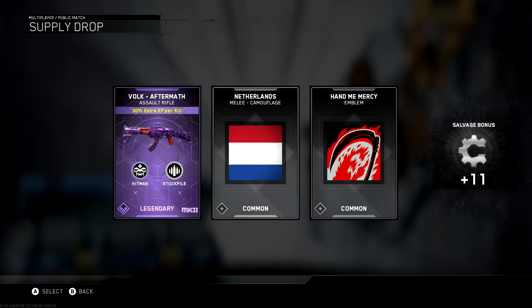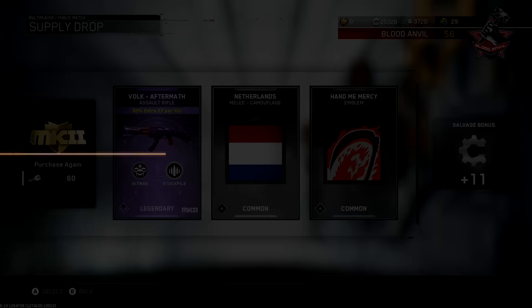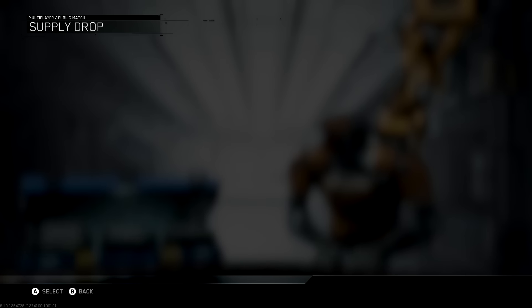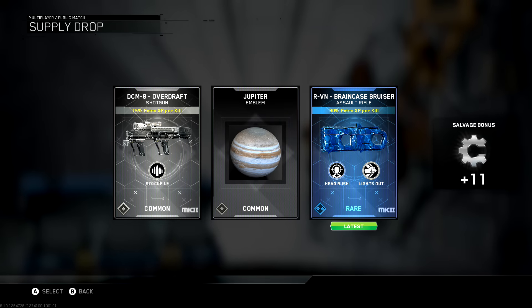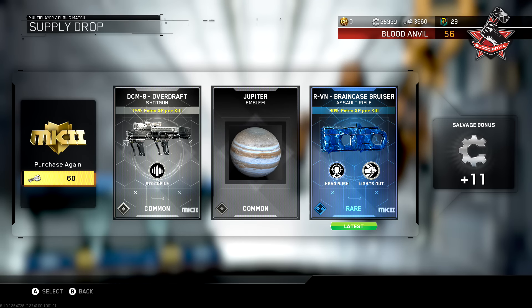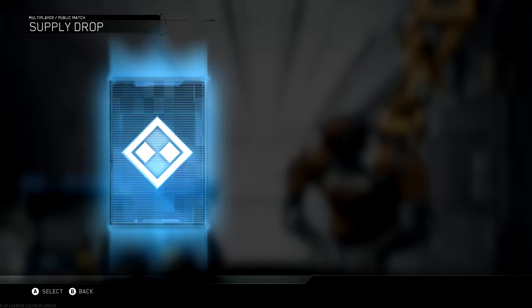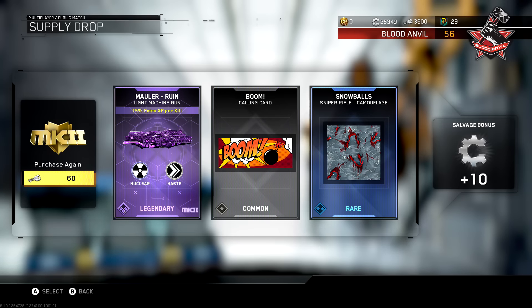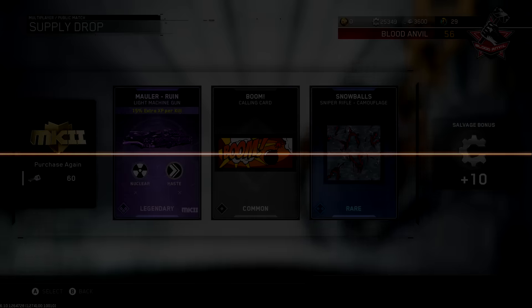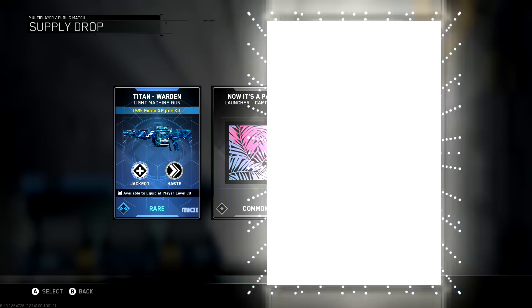I'm very very excited to get on and stream and get into the game again just because I do have some new guns to take for a spin. I got a bunch of good guns in this Mark II opening — we ended up getting the Mauler Ruin Mark II, the nuclear variant. So that's two Mark II nuclear variants out of these 15 drops, which was pretty sick.